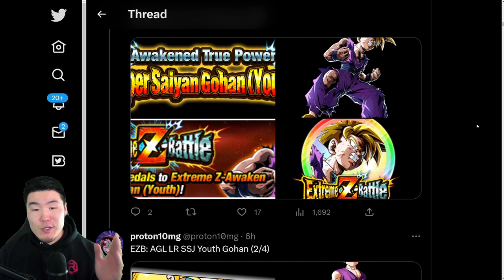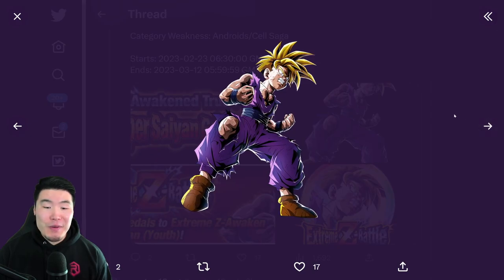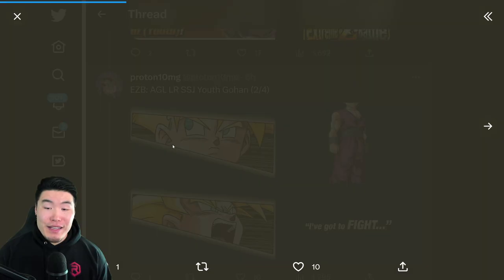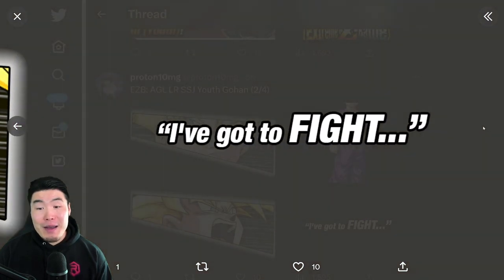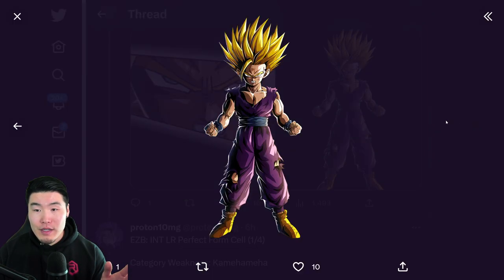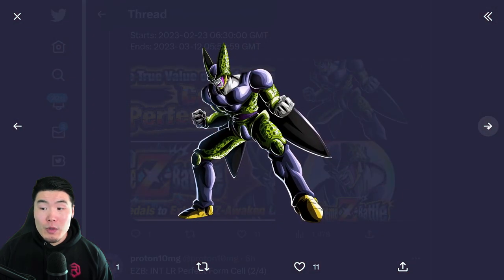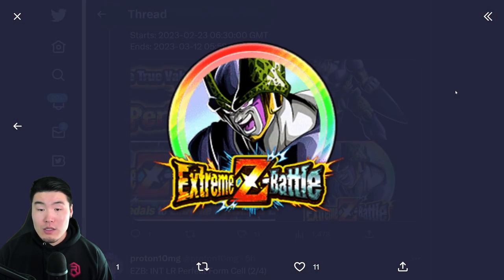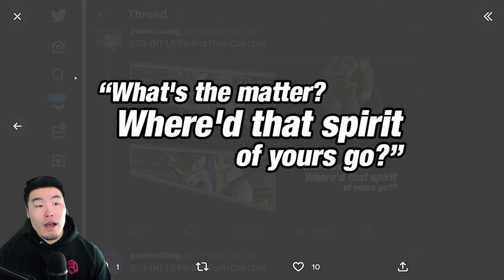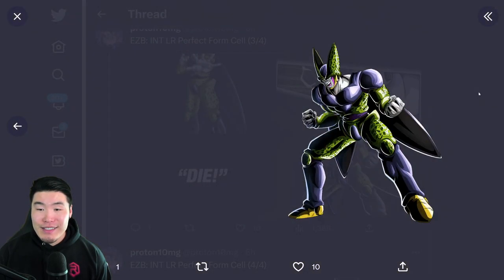We also have the Extreme Z Battle event assets for the AGL LR Gohan, who is an absolute monster — arguably the best Extreme Z Awakening unit in the game right now, so I'm very stoked for this one. And then the other side is the Extreme Z Awakening for the Int LR Cell, who is also very good. I don't think quite as impressive or useful as the Gohan, but he is still a very good Extreme Z Awakening.